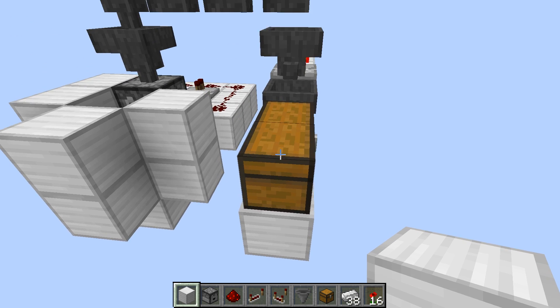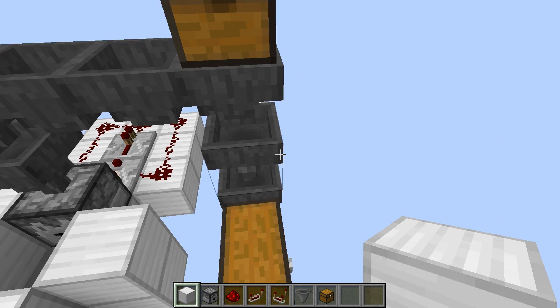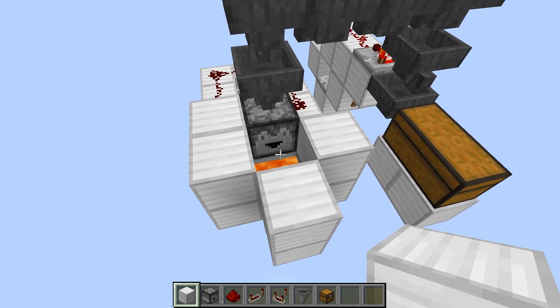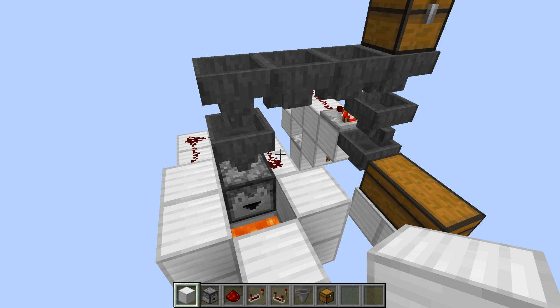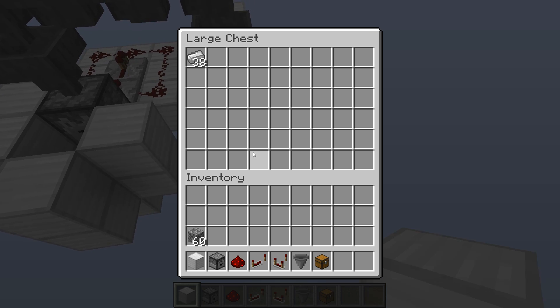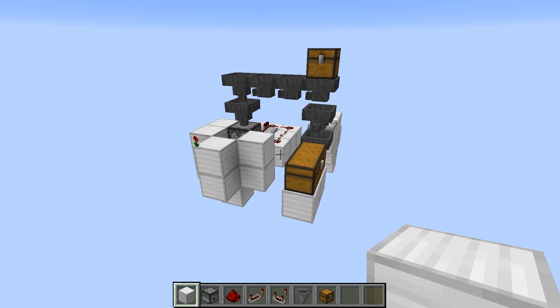We've got 38 iron on us now. What happens if we put these in here along with 16 poppies? The iron will filter down through, but the poppies will go over and into this dropper, which will be firing out all of the poppies. So it should start in just a second. It's got a filter and a disposal — you filter the items you want and dispose of those you don't. In here we have our 38 iron. This works great, so now I'm going to do the tutorial on how to build it.